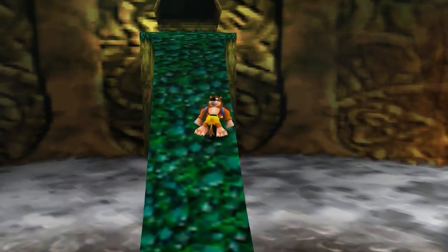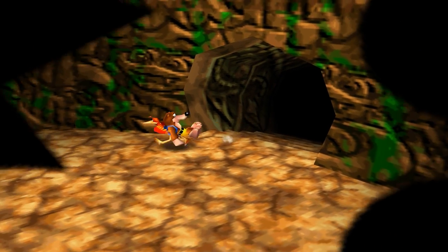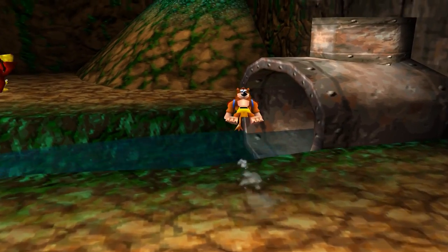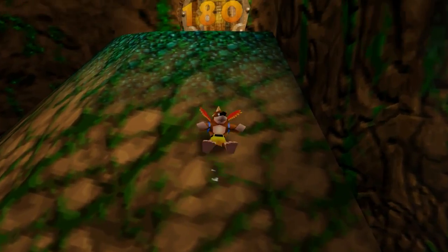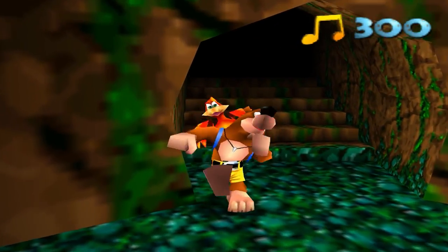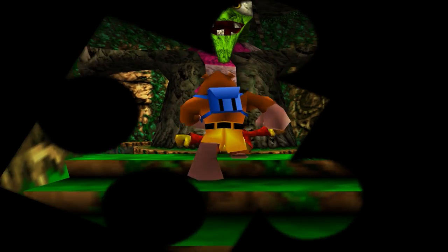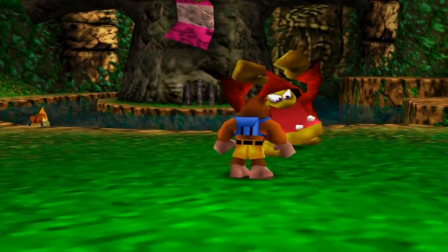So now if I head towards where Bubble Gloop Swamp is — like I mentioned before, you can actually technically skip Clanker's Cavern if you do well enough in the other two levels, because this note door up here only requires 180. I've got 300 now, so I'm way ahead. Woohoo! And then when you get in here, you're greeted by a statue of Witch herself.